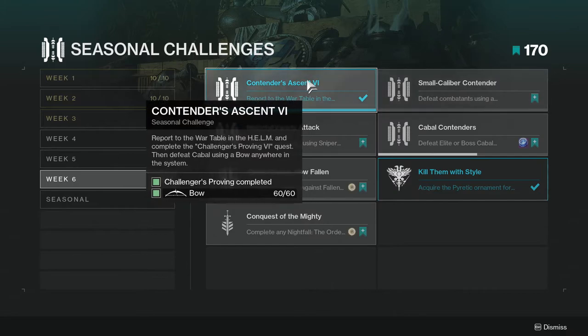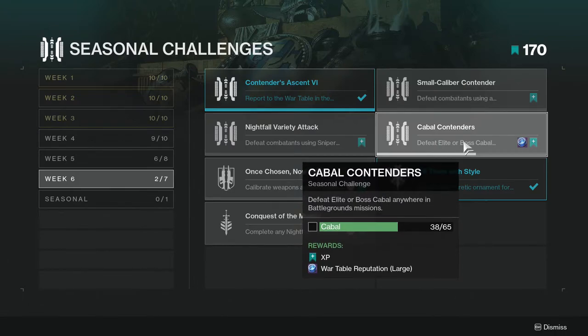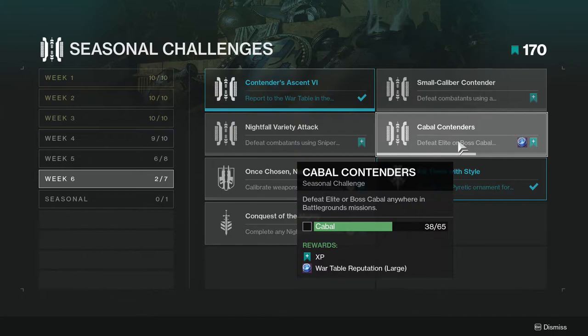You can complete this one along with Cabal Contenders — defeat Elite and Boss Cabal anywhere in battleground missions. Only battleground missions; don't go anywhere else, just go to the battleground missions.